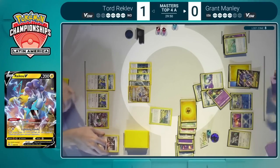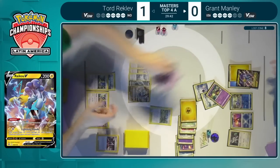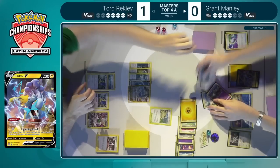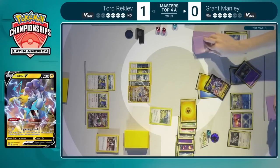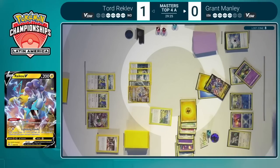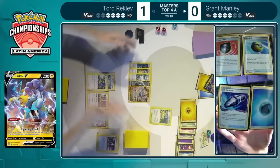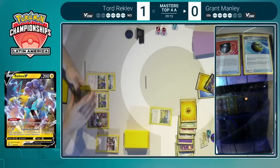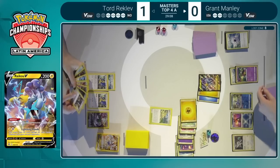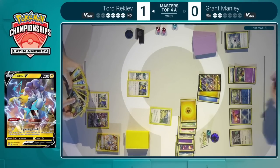The Dunsparce not being played could be pretty impactful now. Tord maybe underestimating the potential of Grant's deck and the reach it has — seeing that Ordinary Rod at the top of the Lost Zone might have given him a little bit of a false sense of security. Tord did have the Dunsparce in his hand, also kept the Quick Ball after the Marnie, and also attached the Capture Energy, so that was three instances where Tord could have chosen to bench the Dunsparce but did not. Lightning Rondo taking a big knockout — two more prize cards for Grant Manley as he leads the prize exchange here in game number two.